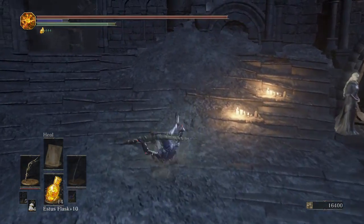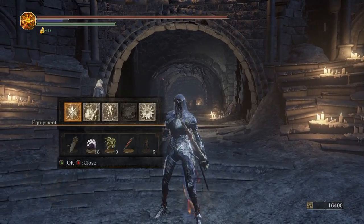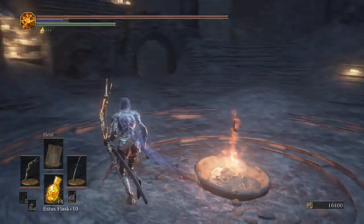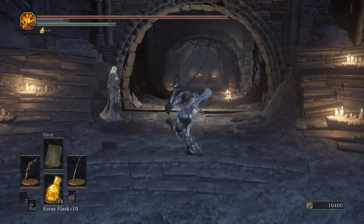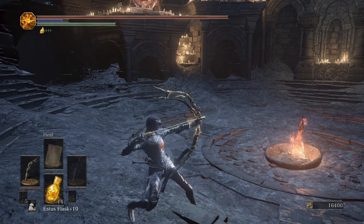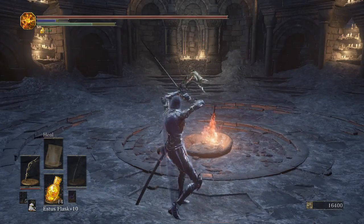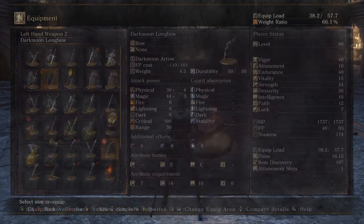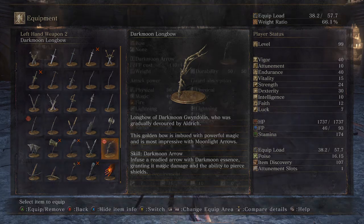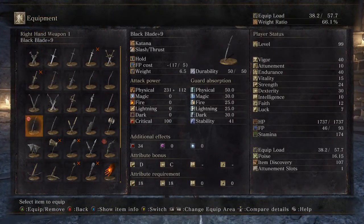I usually have the light crossbow on, but I want to get my vitality up to use the Dark Moon Longbow — I just love the way it looks, it's one of the cooler weapons in the game. It actually turns out I can use it now. It reminds me of an MMO I used to play called Conquer Online where I was always an archer. The weapon art infuses a readied arrow with dark moon essence, granting it magic damage and the ability to pierce shields — which is actually pretty good.